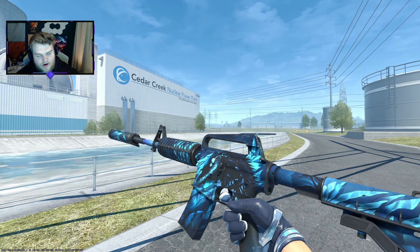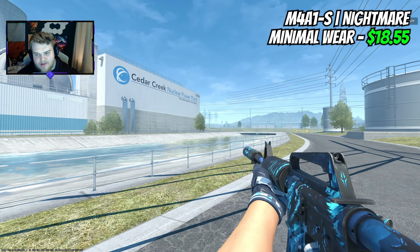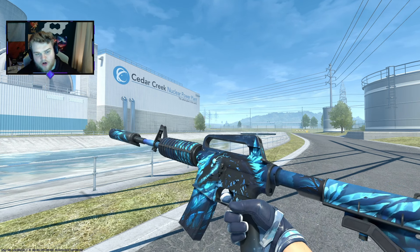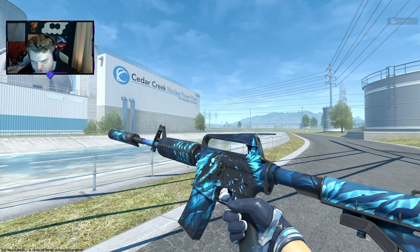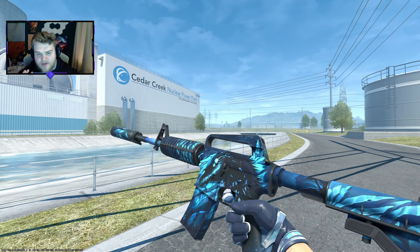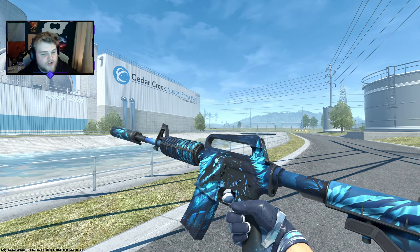For the M4A1-S, we're going to get an incredible skin — I love this — it's the Nightmare. $18.55 for Minimal Wear. I always say this is a budget Icarus Fell, if not better. I still personally would prefer the Icarus Fell because of the lore and story behind it and it's just something a bit more flashy in-game — that's just the expensive taste talking. But artwork-wise and brightness-wise, this for under $20 compared to $400 to $450 is insanely good.